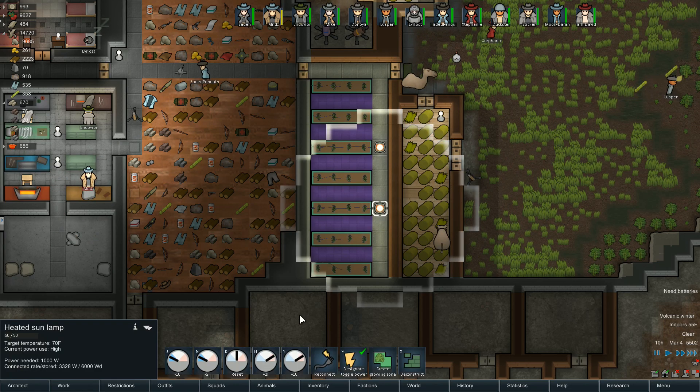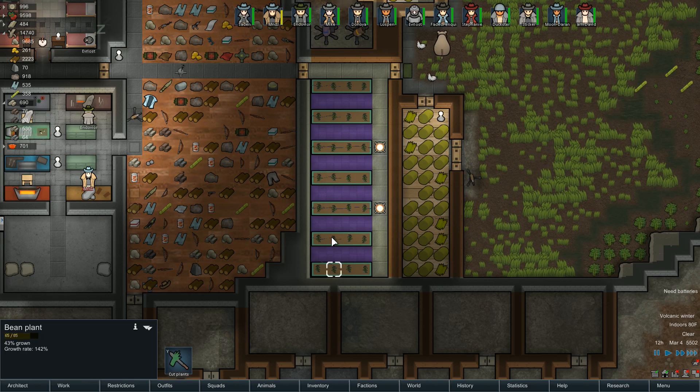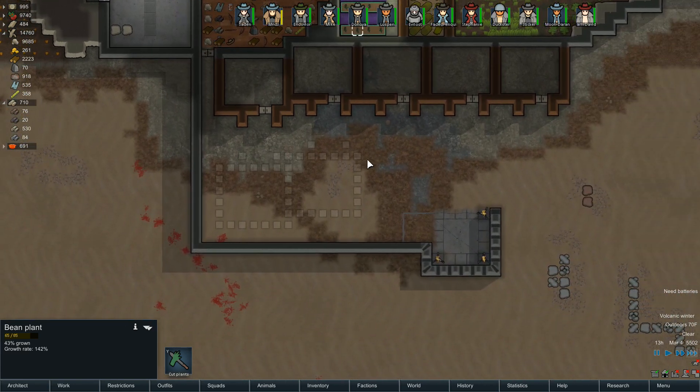Oh, it's because I forgot to disconnect this part right here. Those things started dying fast — they probably need a heater in here. Oh, these are heated sun lamps. We're going to increase the heat up to 80 for these guys; they were probably getting a little bit cold. They started dying really fast. So now these turrets are off.